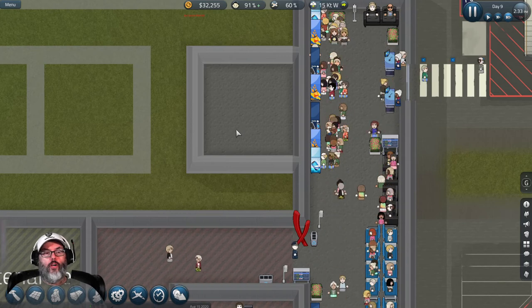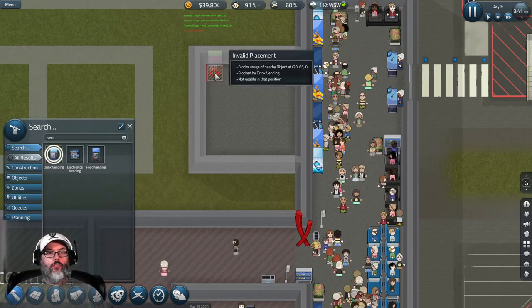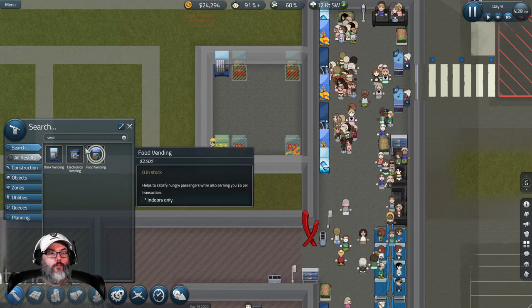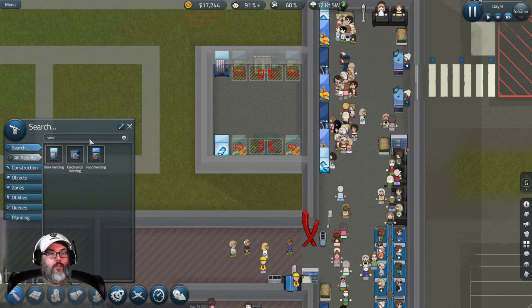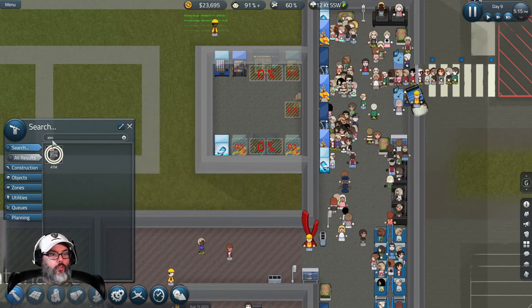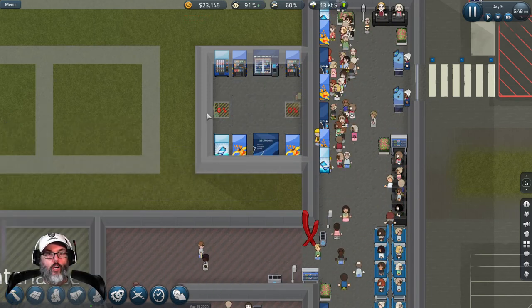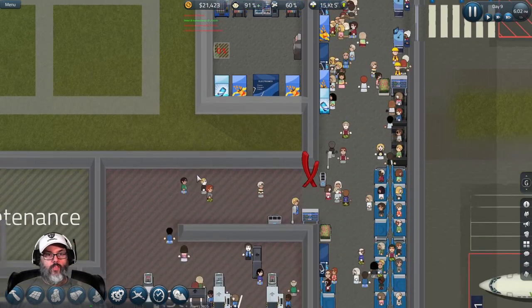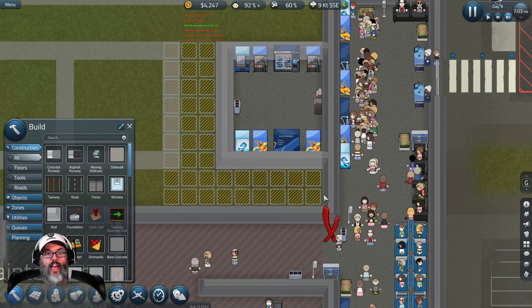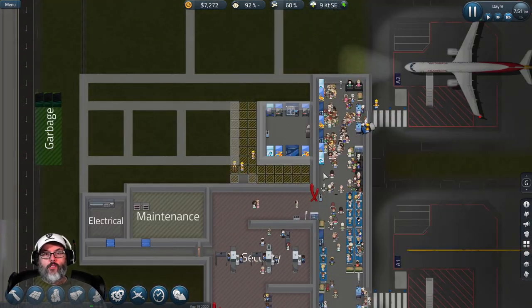We're going to do a vending setup in here: drink, drink, food, food, food, food, food, electronics, an ATM in the middle, a garbage bin right in the middle, and we'll dismantle walls on both sides of that. Can I build those so this is closed in and then I can open that up? I think that's good - let's see what happens with that, and then we'll call this an episode.